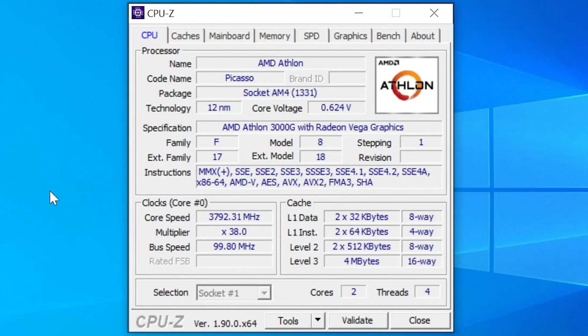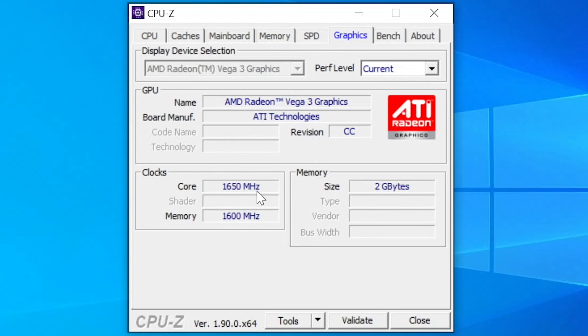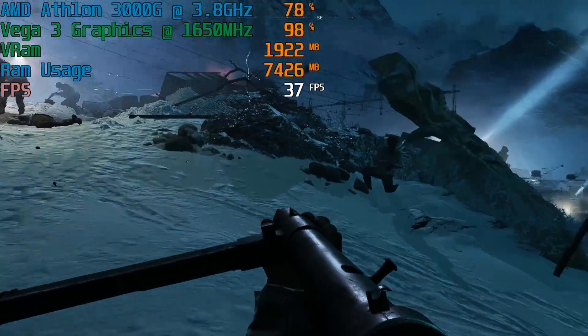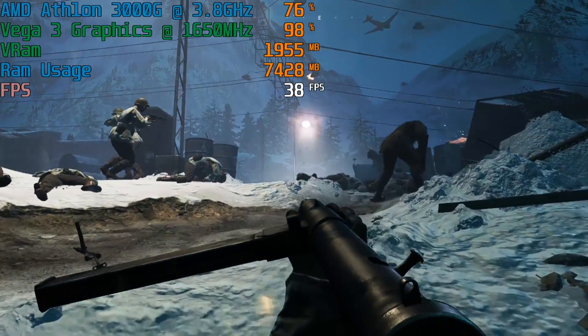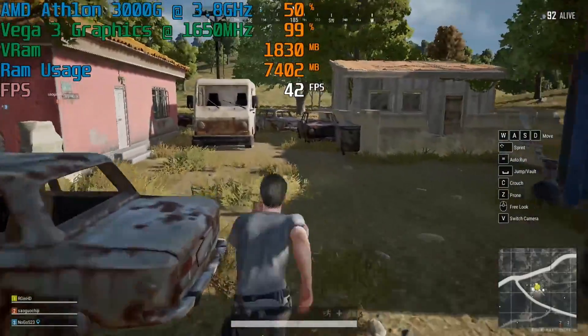So let me just show you in CPU-Z here the full specs once again. Here is the 3000G overclocked to 3.8GHz stable. We're also using 3200MHz DDR4 memory — 16GB of DDR4 to be precise, just like yesterday. As you can see in the graphical section, we have the Vega 3 graphics overclocked from 1100MHz to 1650MHz, since this is as simple as adjusting the setting in the BIOS. The 4 games I want to take another look at are Battlefield 5, Red Dead Redemption 2, Dirt Rally 2, and PlayerUnknown's Battlegrounds.